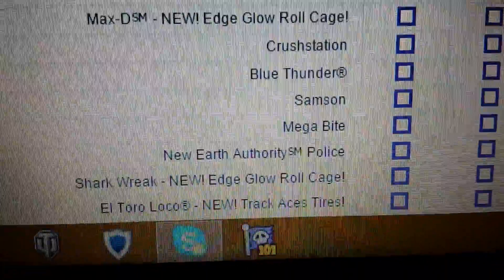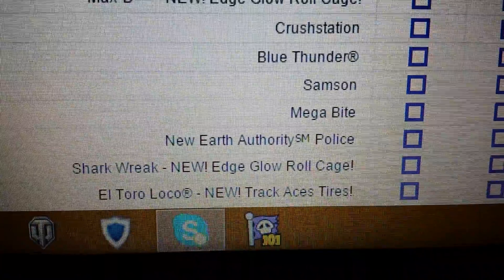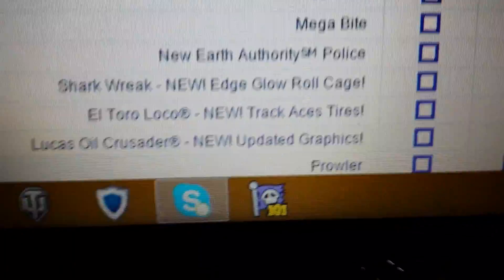Let's see what we got that's anything new. Shark Reek Edge Glow — I know that because I saw a two-pack at Toys R Us with it and I haven't found it yet. So yeah, Shark Reek Edge Glow, nice. Altura Loco's going to have track case tires — boo. Crusader's going to have updated graphics, interesting.